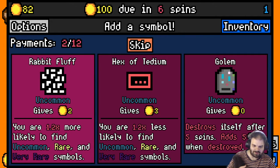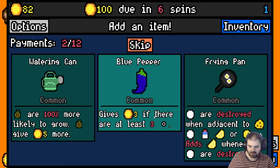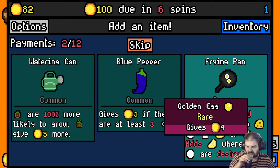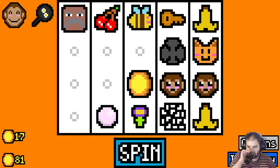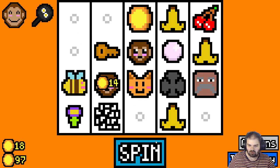I'm gonna take rabbit fluff, which makes uncommon, rare, and very rare symbols more common. I'm tempted to take a frying pan and try and get eggs, milk, cheese, omelette — yeah, let's take that. I know I did that last time and it didn't quite pay off, didn't quite get to the end.